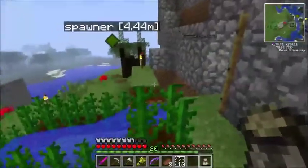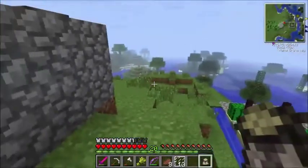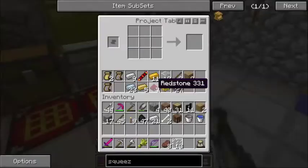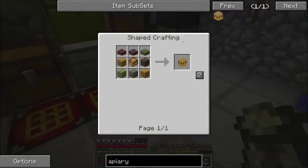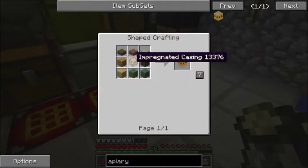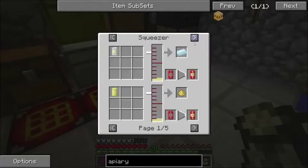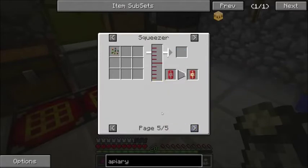A couple things I want to accomplish next: I'd like to get started with bees. Even though I'm not finding a lot of beehives, I need to put together a squeezer to make the apiaries. If we go into NEI — the apiaries are made out of planks and half-slab planks, but you also need an impregnated casing, which is made with logs in a carpenter. But you need seed oil for that, and the squeezer is what you need to get it. So we're going to make a squeezer.